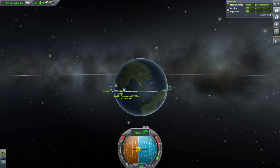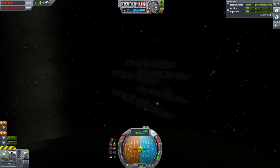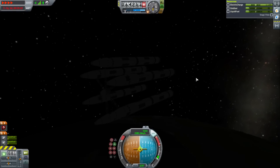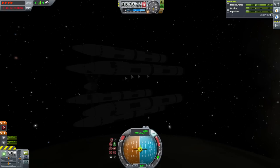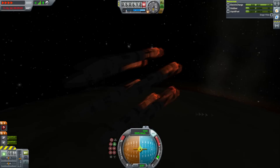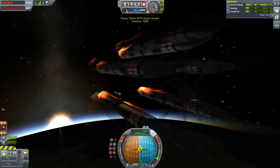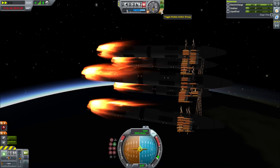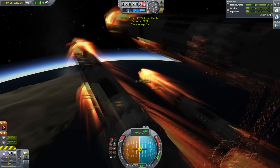I screw up the deorbit burn a bit - the periapsis ends up a little too far east, which means I'm not going to land at the KSC, though with a little tweaking I could probably land near the launch pad. There was also a refueling vehicle included which mines stuff and puts fuel in, but I'm just looking at the rocket right now. We deorbit and watch it start to burn rather savagely, flames wrapping around the rocket. I try the air brakes a few times but when you're going really fast they sort of burn up.